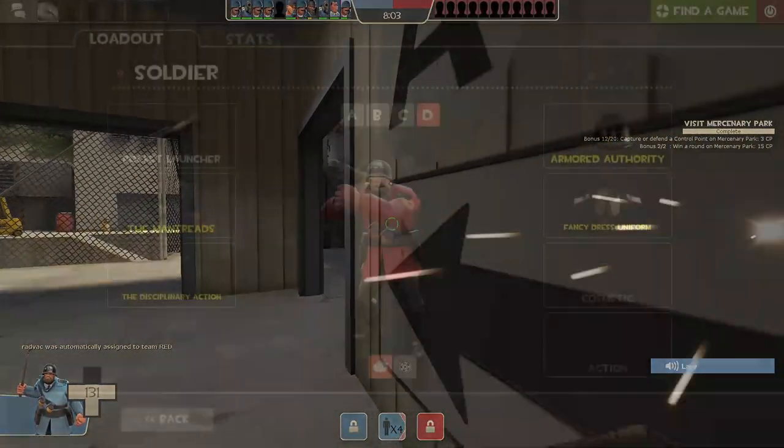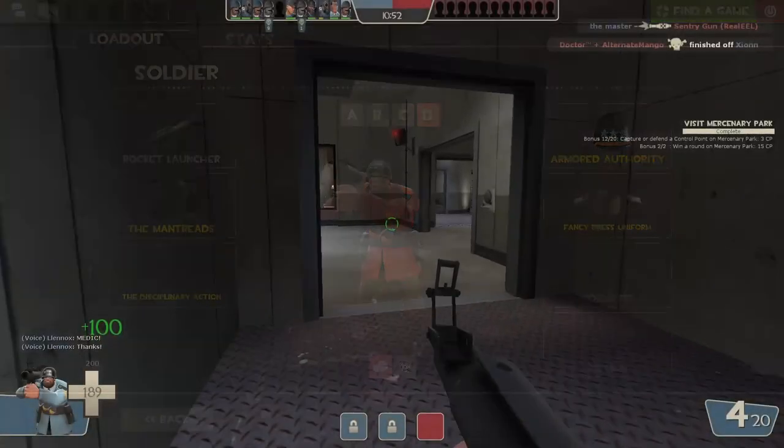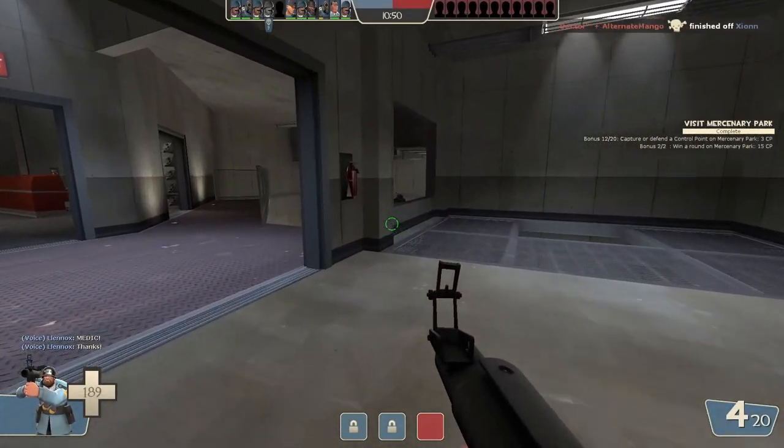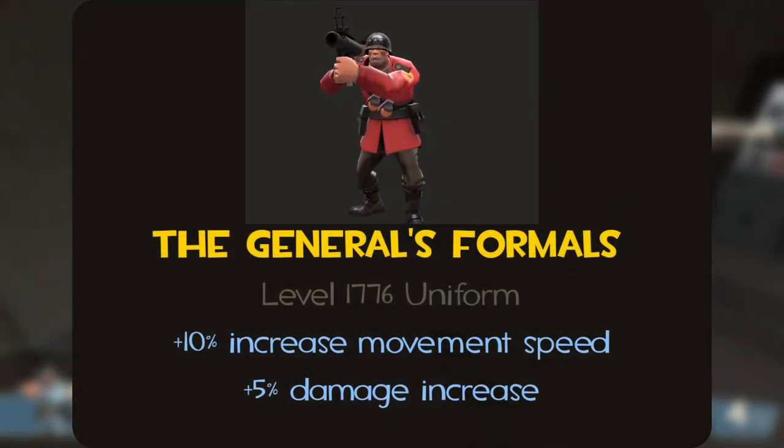Next is Soldier with the General's Formals, released as a part of the Uber update in June of 2011. This set uses the Man Treads, Disciplinary Action, Armored Authority, and the Fancy Dress Uniform. For this cosmetic set, I would add a 10% increase in movement speed and a 5% damage increase overall.